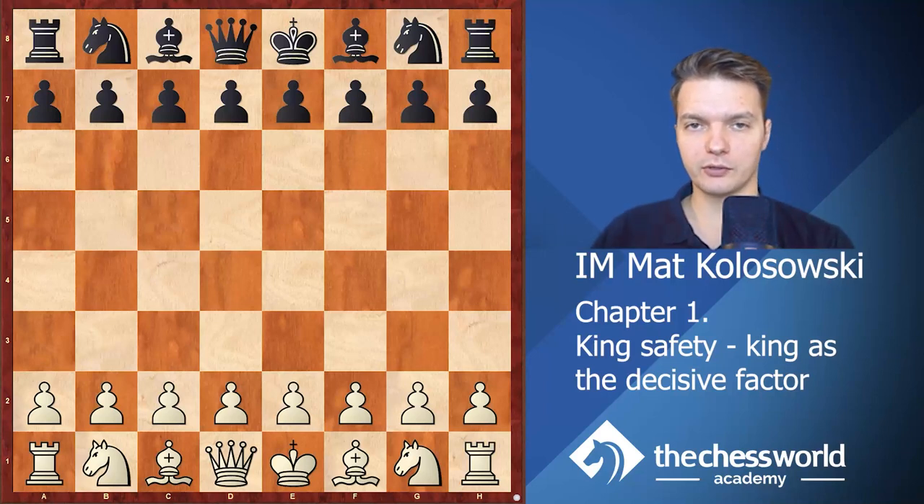Hello everyone. In this very first chapter of the course dedicated to evaluation of the position, I'm going to discuss what is in my opinion the most important factor when evaluating the position: king safety. After all, when your king is unsafe you stop worrying about other aspects of the game. If the opponent has a vulnerable king, this may indicate you have a pretty nice position and you may simply take over the initiative and start attacking immediately.